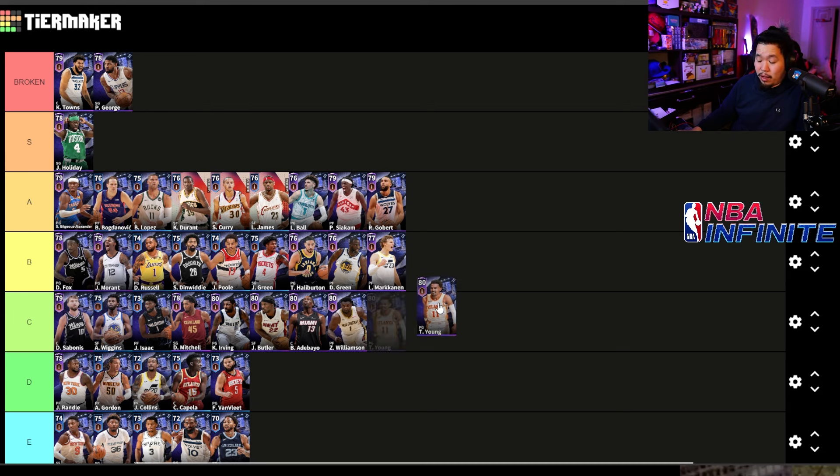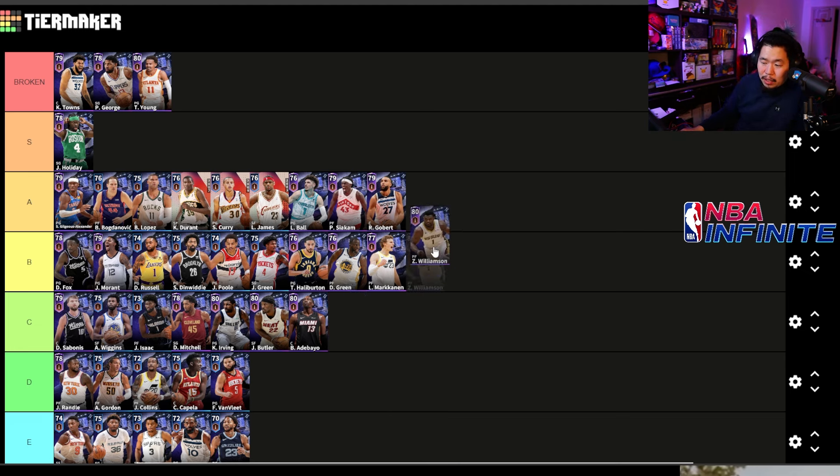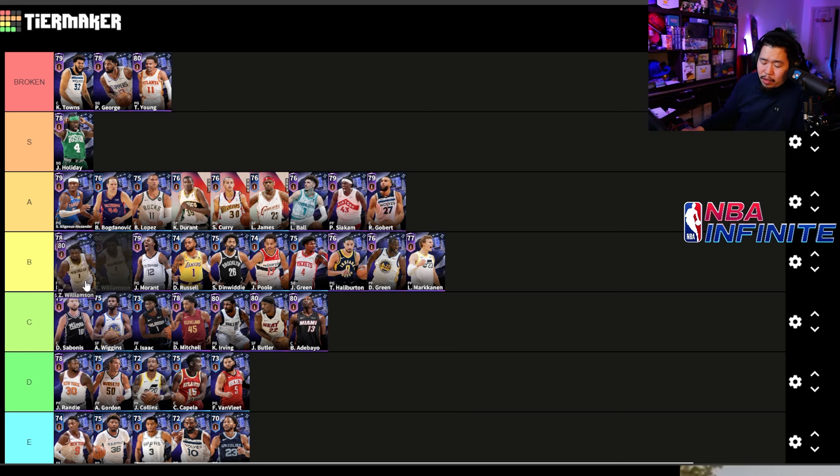Trae Young is another broken player. I was playing against an 82 overall and he was cooking me. His ability is ridiculous — he has a crossover move with three phases, and after the third phase he activates Ice Cold. If you're in his cone you're instantly broken ankles, and he's got the best three in the game. That right there is absolutely broken. Zion I'm putting in high B tier — if you know how to use his hop step he's actually incredible and possibly borderline A tier.